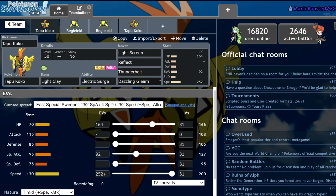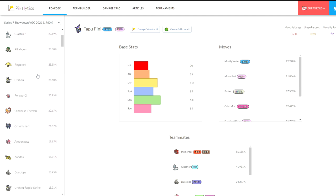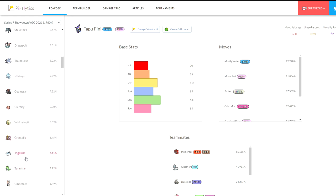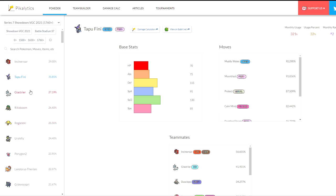The main thing Tapu Koko provides is its Fairy typing. If we look at the most commonly used Pokemon in the format, Tapu Fini is the second most common Pokemon and the most common Fairy type — not even by a little, but it's basically the Fairy type of the format. Grimmsnarl appears on a lot of teams but it functions more as a Dark-type Prankster support Pokemon. For other Fairy types, you have to scroll quite a long time before reaching things like Clefairy, Whimsicott, and Togekiss, and you don't see those too often.